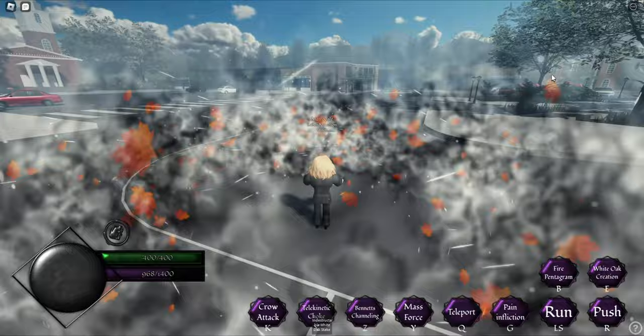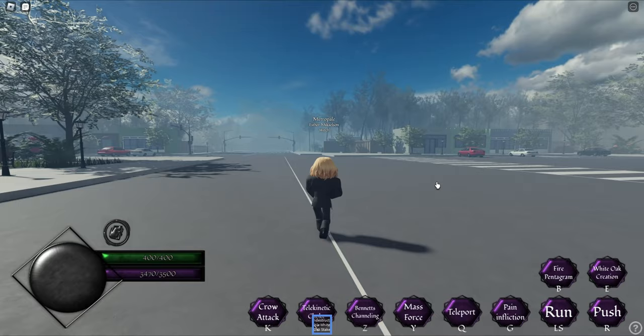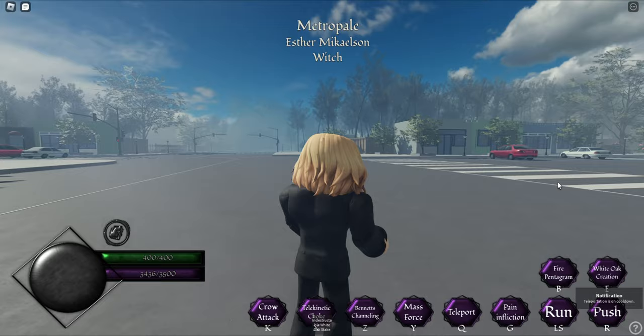In the recent update, Esther got a new pentagram keybind, which is also a really good keybind. To use it properly, you should first trap yourself and the enemy in a fire circle and then activate the pentagram so they can get damaged over time. Don't forget to do extra damage spells.